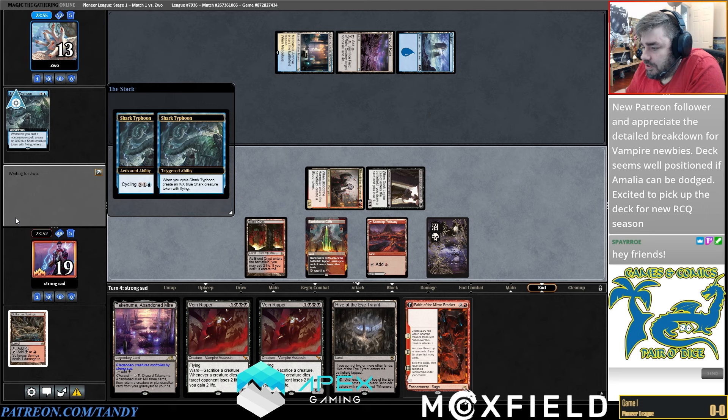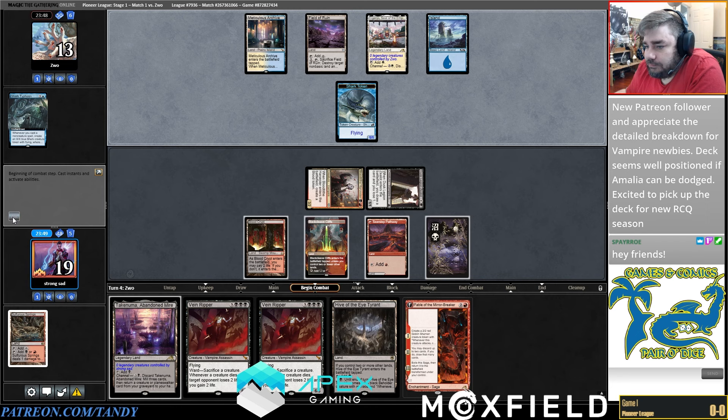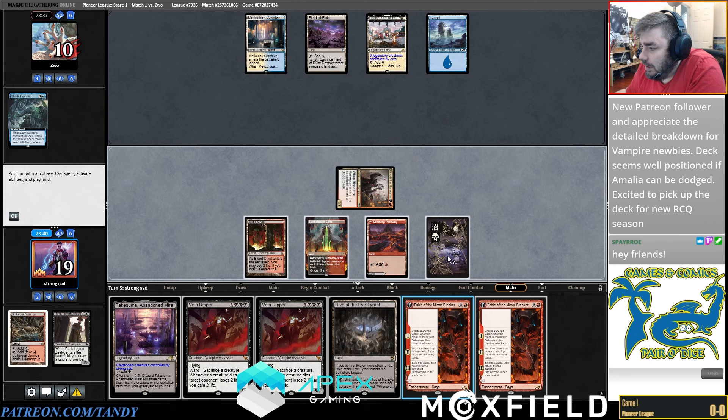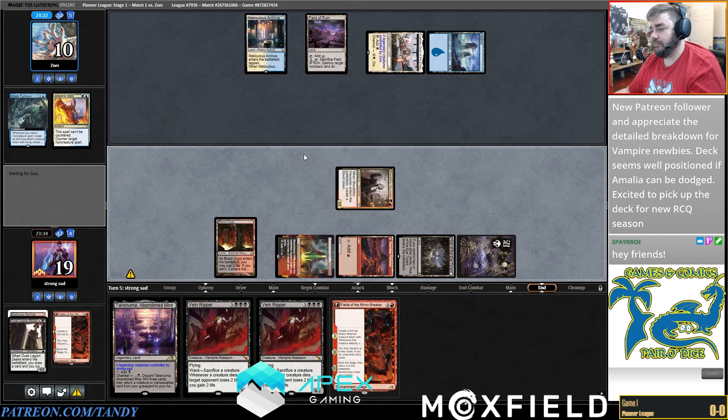They'll go for a Field, untap, play Verdict probably. I'll Takenuma on end step — it's just much less likely they Verdict here. Let's attack and see if they go for trades. We'll play Fable after they play Wandering Emperor or whatever. Maybe I should have played this last turn to force the issue. But now if they Verdict, they're going to leave us a window to resolve Veinripper next turn. They go for Veto — okay, we'll play the Hive now that they can't ruin it this turn.